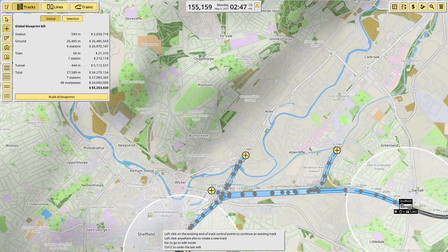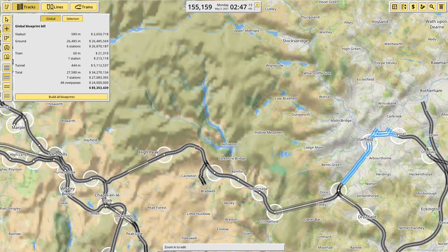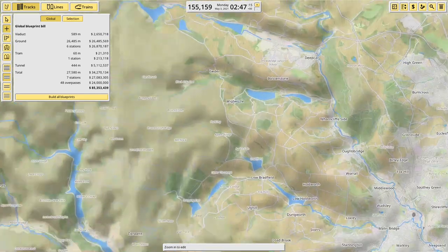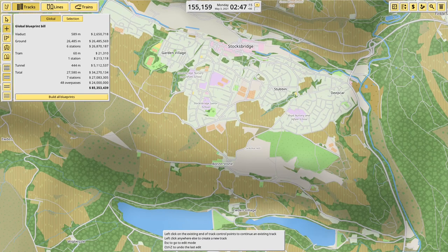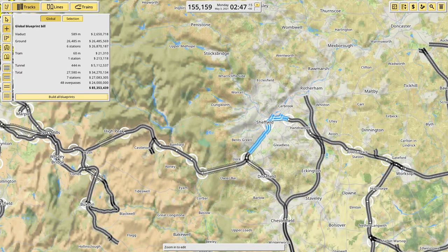The other line also just sort of heads north now. I'm really confused by this line out to the west — it just runs up to Stocksbridge as freight only. Fair enough. I'm going to leave it there and we'll see if there's a train I can put in.